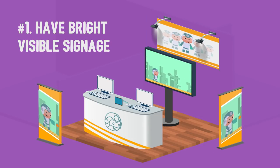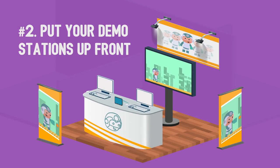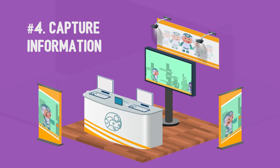To review: number one, have bright visible signage. Number two, put your demo stations up front. Number three, have a dedicated display showing off gameplay. And number four, capture information.